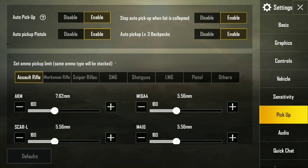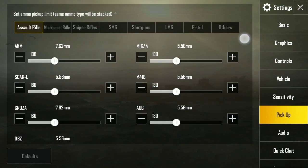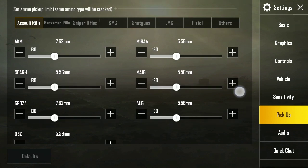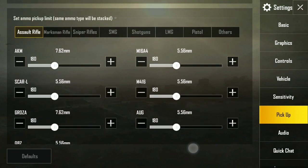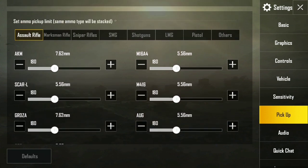In the pickup section, they have all the different options. For assault rifles, you have all the different guns — AKM, CAR, M16 — and you can choose between these guns and how much ammo you want to keep, because the bag has limited capacity.